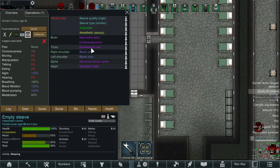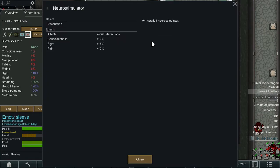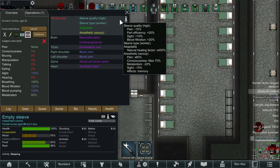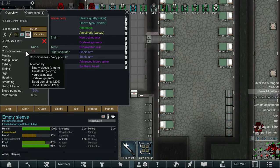We have a second clone here who should be a slightly improved version because they have the Neuro Stimulator. This adds plus 10% consciousness, 15% sight, and plus 10% pain. The pain isn't an issue because it's offset by the sleeve quality being high, which we like. It also has the Cortex Augmentor which adds an extra 5%, so that's an extra 15% consciousness total.